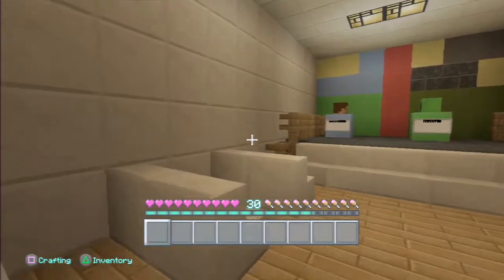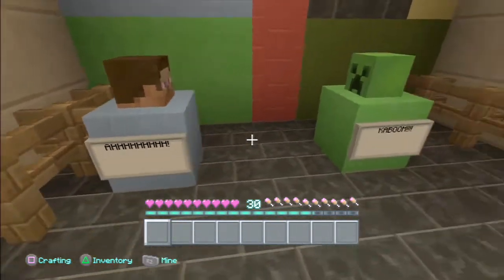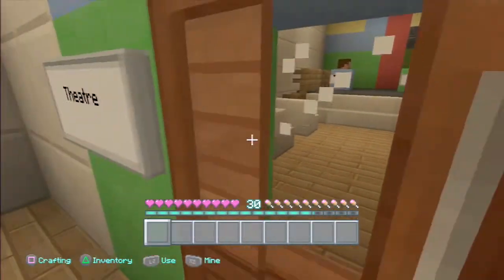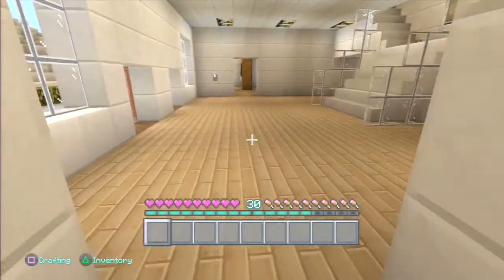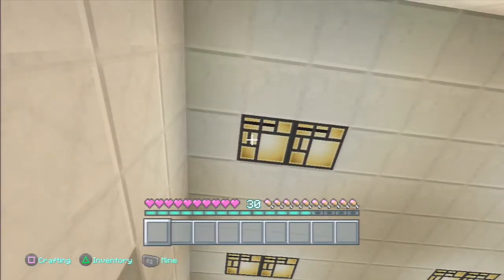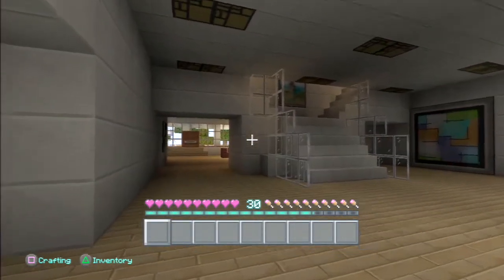Here's a theatre — this is probably the best room I've ever built. I really like it. There's a light switch here. It turns off the whole thing downstairs, then you switch it back on.